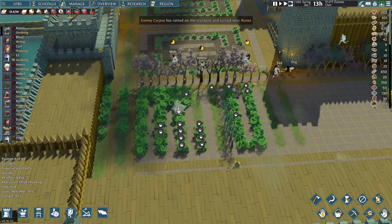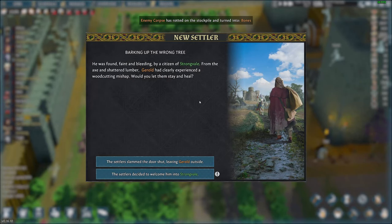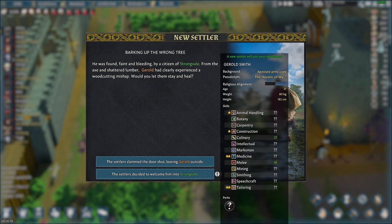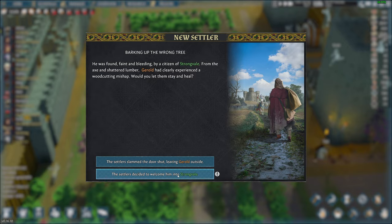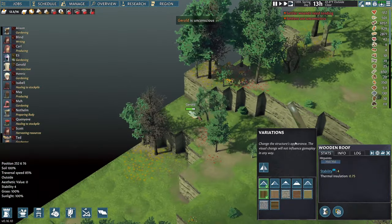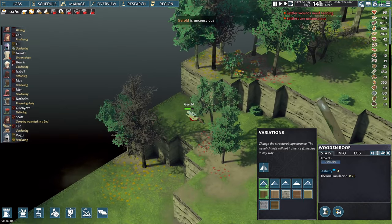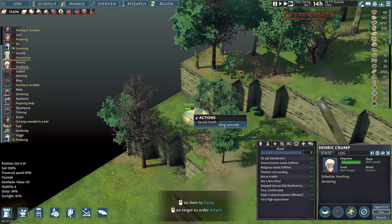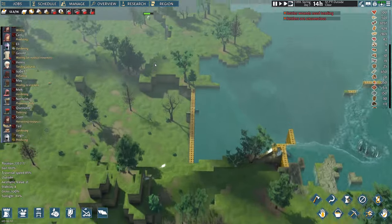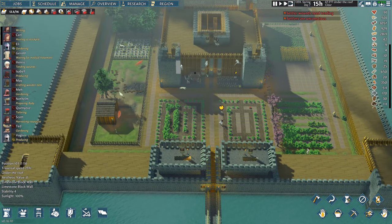I'll harvest these trees and harvest everything. We've got one more person we can let in — Gerald. Medicine skill 14 — I'll have someone go pick him up. He's not too far. Luckily we have medicine kits now.